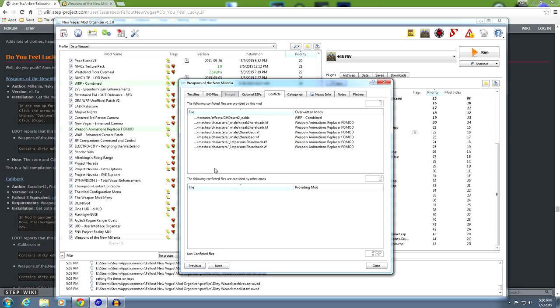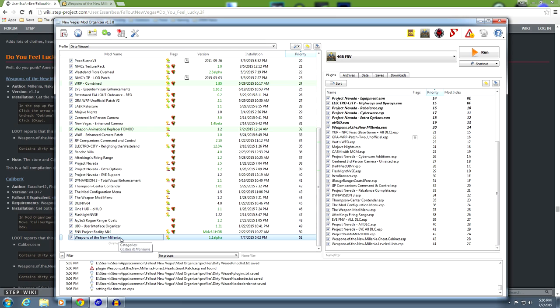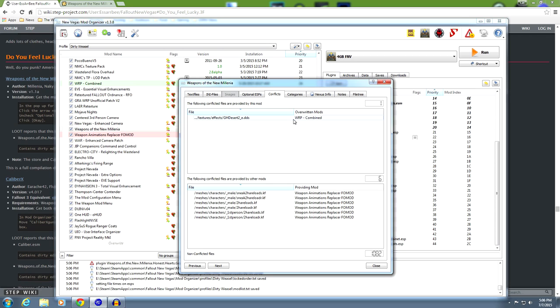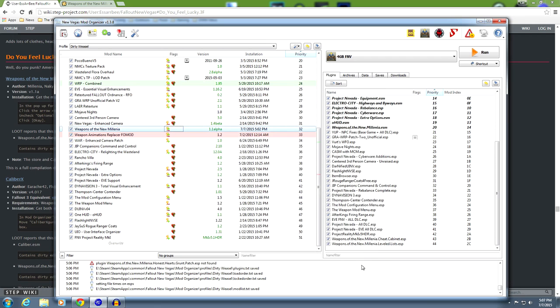Let's go over to conflicts. You can see it's going to be conflicting a few things. It's overriding WRP and it's overriding Weapon Animation FOMOD. Weapons of the New Millennia was designed around having the Weapon Animations Replacer in the game - if you don't have this, go back and watch episode 14. I'm going to slide this up in the load order. When you recheck your conflicts, you can see it is now just overriding one thing out of WRP - the texture effects golden Desert Eagle DDS - but it's allowing the Weapon Animation FOMOD to do the rest of the work. That's the way you want to have it.